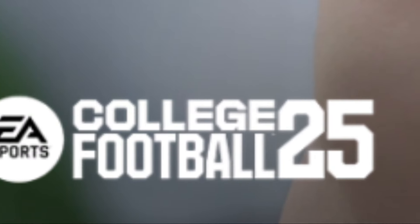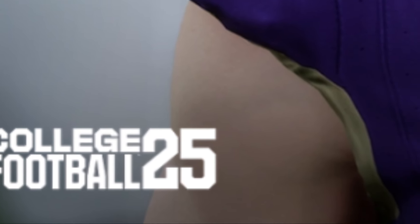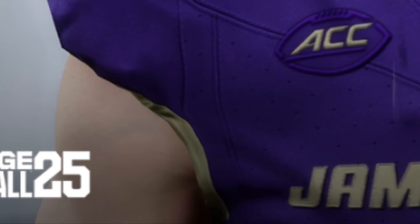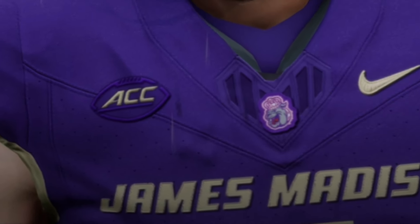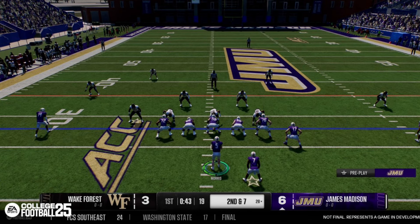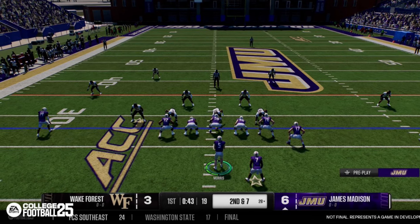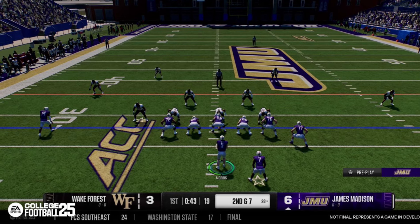Here's a screenshot of James Madison — if you move a team to a new conference in your dynasty, it will reflect on their jerseys but also on the field where your team plays. That's a beautiful screenshot of James Madison's field hosting Wake Forest. Shoutout to an FCS Southeast upset over Washington State, 24 to 17, shown at the bottom of the score ticker.